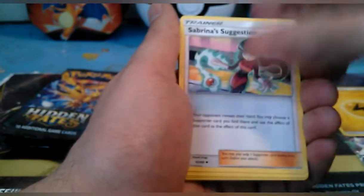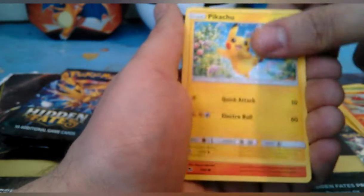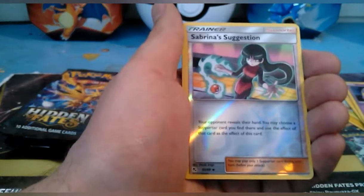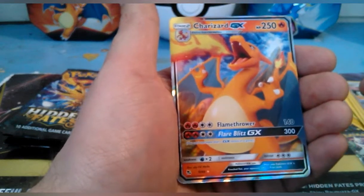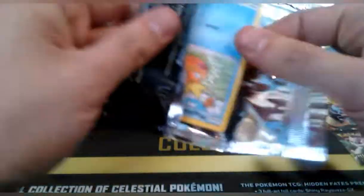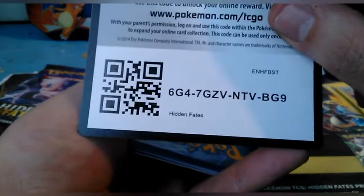Pack one: energy, Sabrina's Suggestion, Scyther, Charmeleon, Pikachu, Charmander, Voltorb, Koffing, Ekans, a reverse holo Sabrina's Suggestion, and we pulled a Charizard GX! First pack — that's pretty cool, even though I already have that specific one. There we are with the code card.